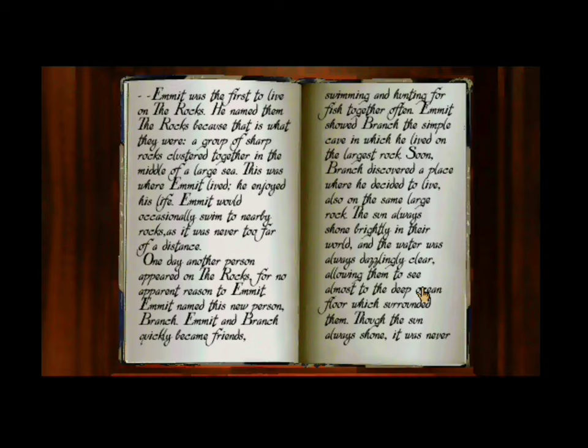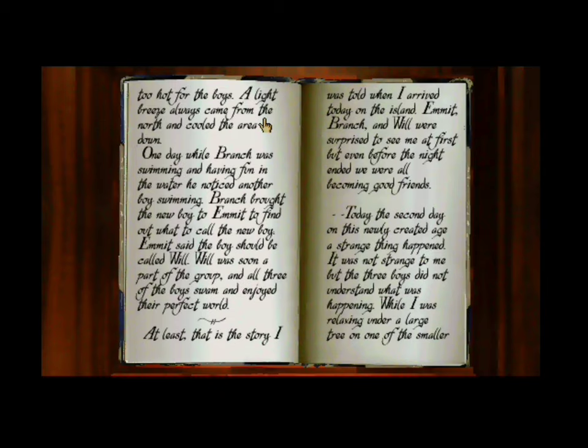Emmett was the first to live on the rocks. He named them the rocks because that is what they were: a group of sharp rocks clustered together in the middle of a large sea. He enjoyed his life and would occasionally swim to nearby rocks. One day another person appeared, and Emmett named this new person Branch. Emmett and Branch quickly became friends, swimming and hunting for fish together. Soon Branch discovered a place to live on the same large rock. The sun always shone brightly, the water was always dazzlingly clear, and a light breeze always came from the north. Eventually a third boy arrived, whom Emmett named Will, and all three swam and enjoyed their perfect world.